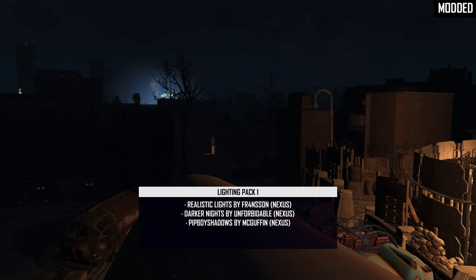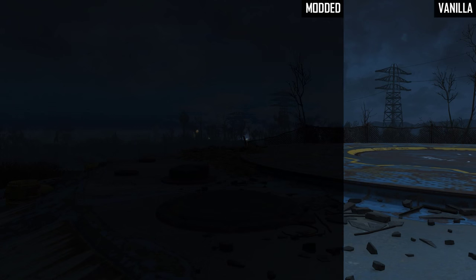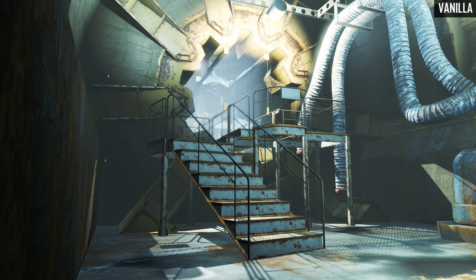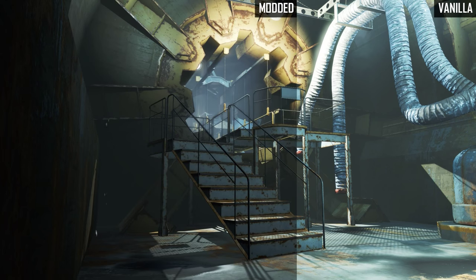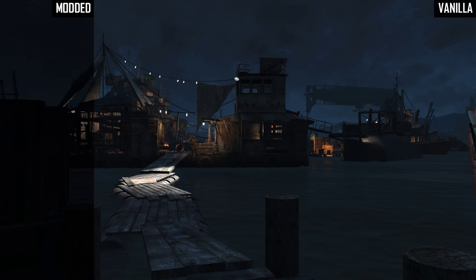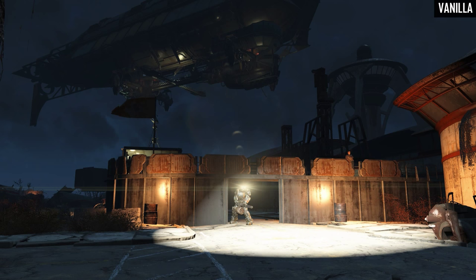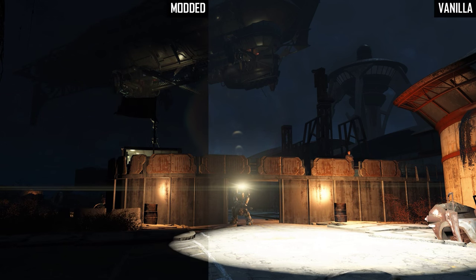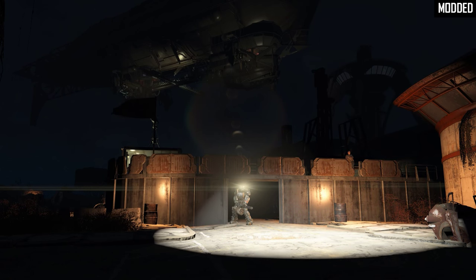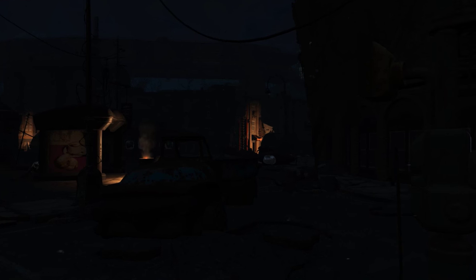Darker Nights has a very to-the-point name — it'll make your nights look a lot darker. There are about 7 levels of darkness you can choose from depending on what you prefer, and there are also different tints that are optional. Realistic Lights fixes the blown-out indoor and outdoor lighting, so it goes rather well together with Darker Nights. And Pipo Shadows, which coincidentally also has a very to-the-point name, adds shadows to the headlamp as well as the Pip-Boy light. So these three mods will make your lighting in-game look a lot better but also a lot darker.